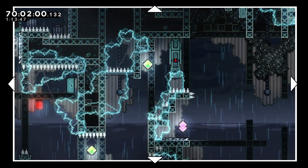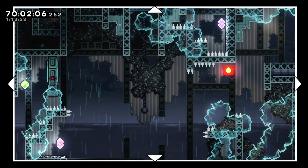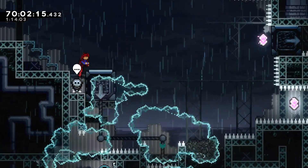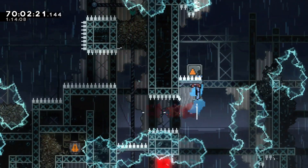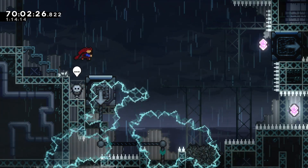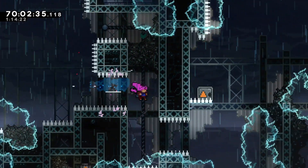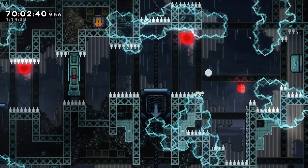Yep, and then wall jump, reverse, dash twice. Oh actually, this block is over here — what do I do with this? Do I grab it? I think I grab it, then wall jump and then dash again. I am going to assume that all the blocks are touchable from all sides and that no spikes are going to shock me. I feel like these maps are getting more and more unhinged with their trolls.